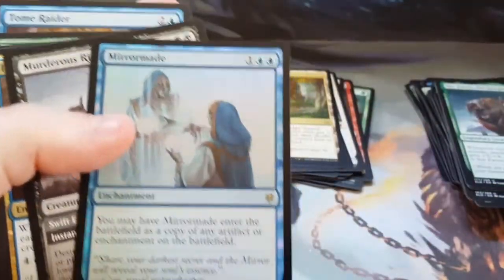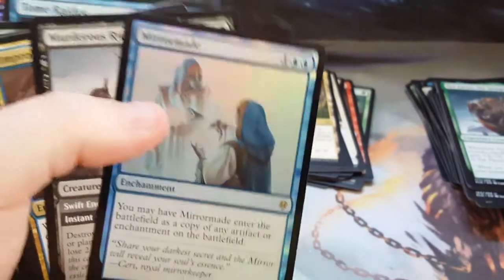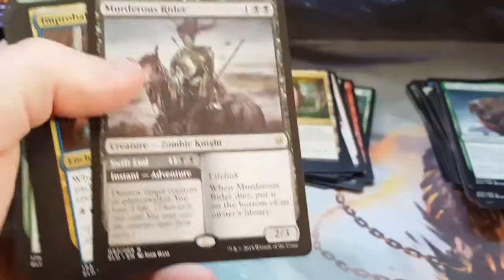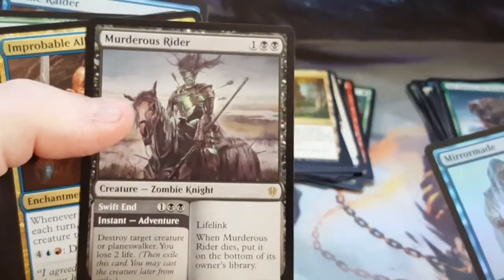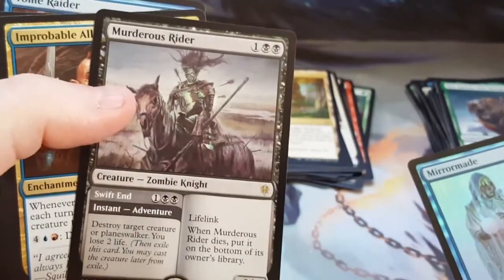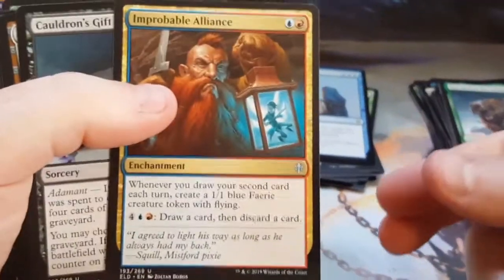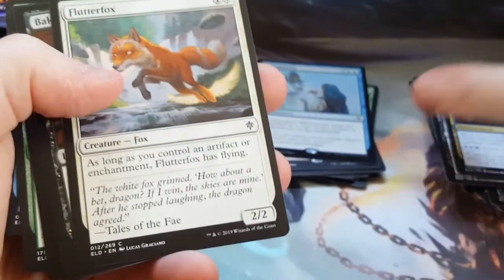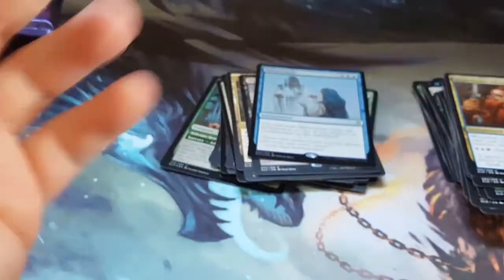And my foil rare — I wish this was reversed. My foil rare was Mirror Made — not horrible, but not great. And then the regular rare, which I wish was the foil rare, is Murderous Rider. I play with him on Arena. He is pure value and just a beast. He is a good card — they did a very good job with that.